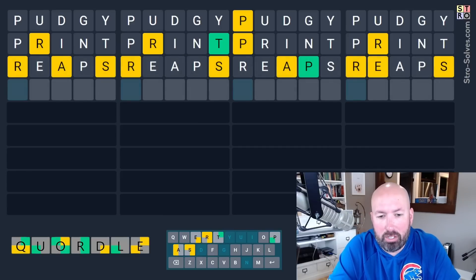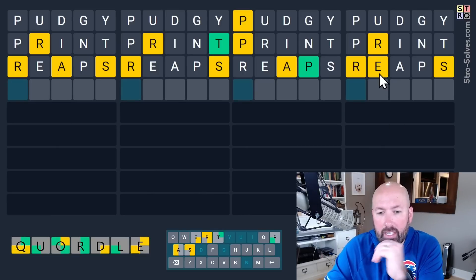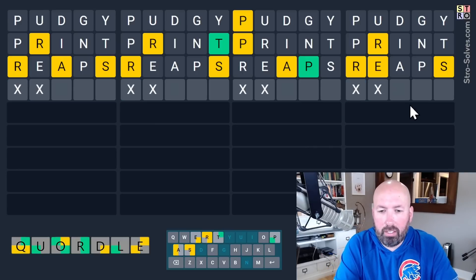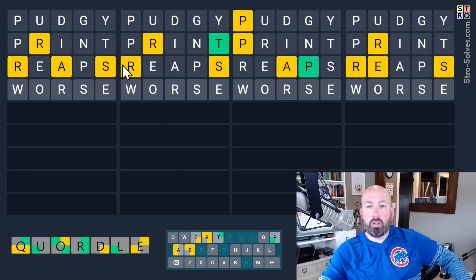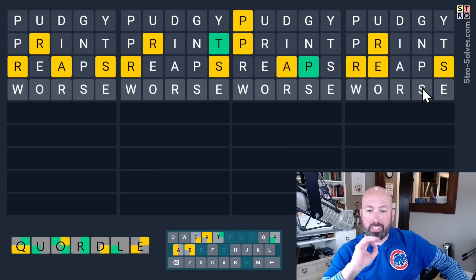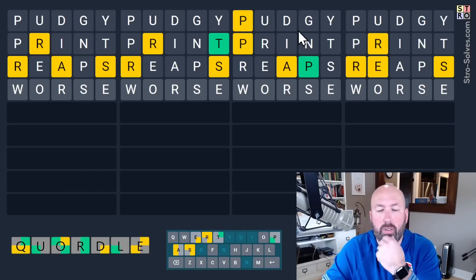Maybe should have done 'rears.' We did get the P. We've got two yellow A's, so let's do a new A. This E — I'm going to assume it's at the end. We didn't find any of the R's. That's crazy. This one down here, I'm thinking R, S, E — maybe with an O, like 'worse' or 'horse.' We do have three words with the yellow S, so doing another S would be good. That's a new spot for three R's and three S's, and checks for an O.